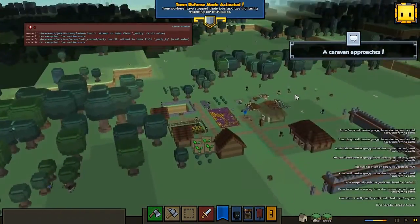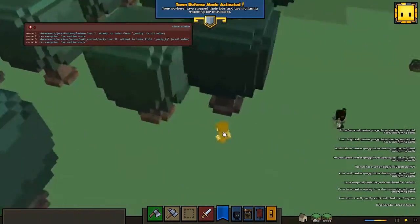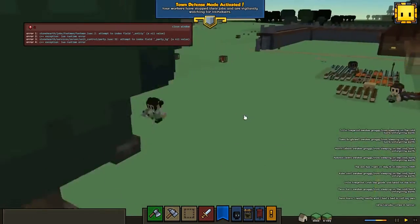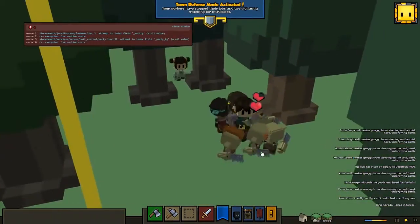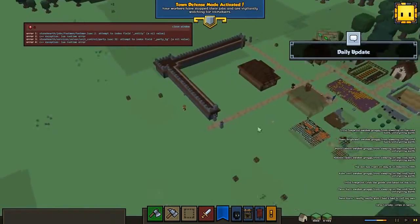We took out those guys fairly easily. Going to normal speed right now. It seems like we're getting attacked again — we don't usually get attacked this much. We're getting attacked by three different angles right here. We need a few more walls, I would say. Walls don't really make much of a difference, though.